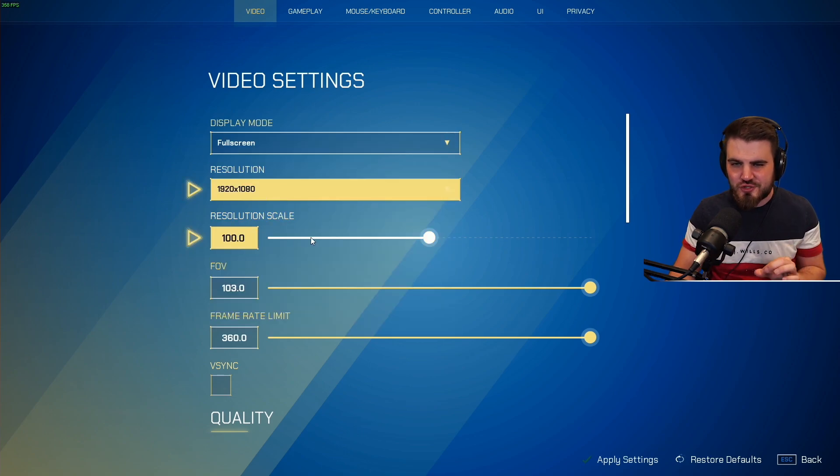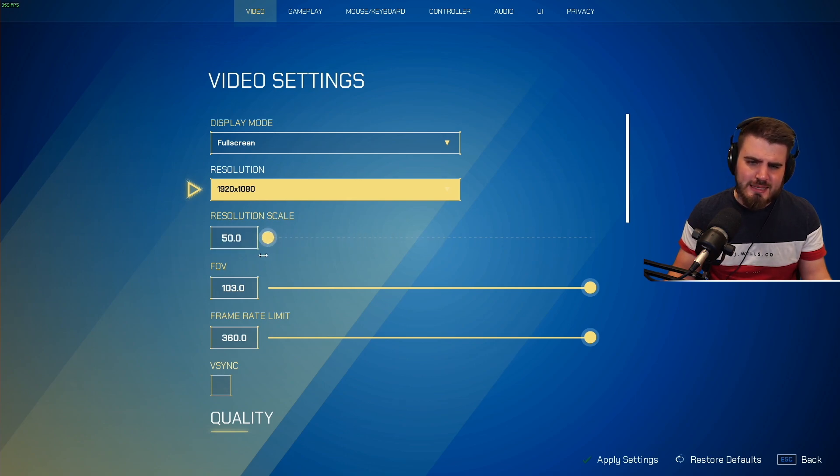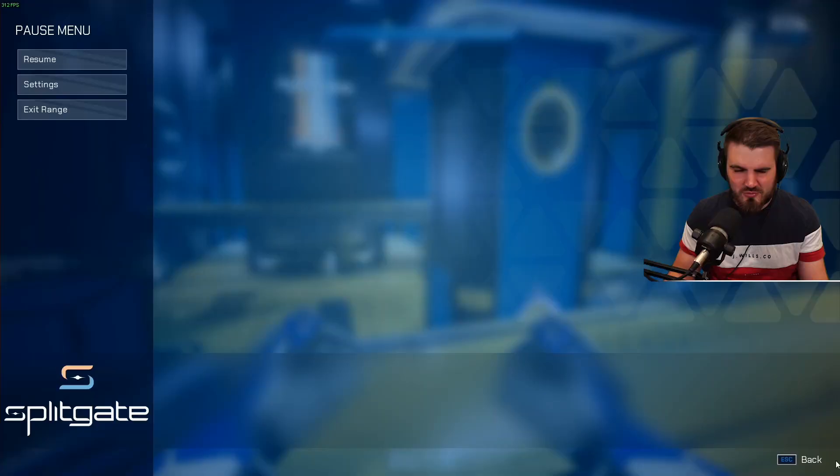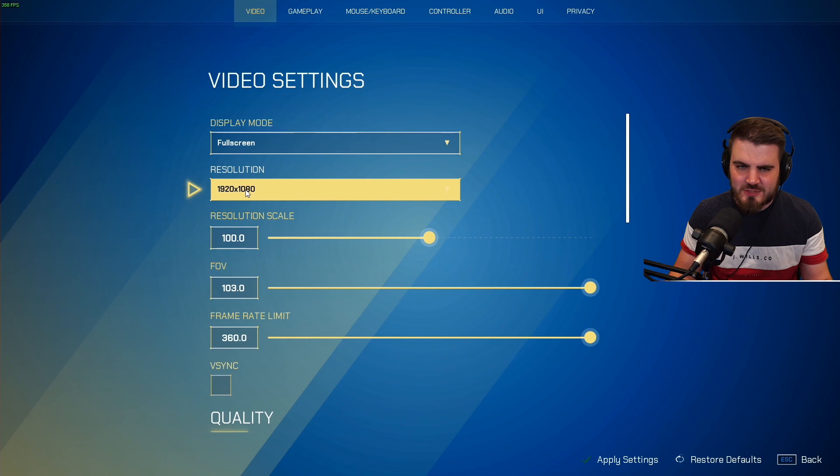Resolution and resolution scale: I would recommend for most people, just set this to your native resolution and keep the resolution scale at 100. If you're having real struggles with FPS, keep your resolution at native and turn down the resolution scale — you can go down to 50%, essentially half the resolution, which makes the game look very blurry so I wouldn't recommend going that low if possible. For me, I just keep it at 100%, 1920 by 1080. If you've got a 2K monitor, put it to 2K, but don't change it from that.